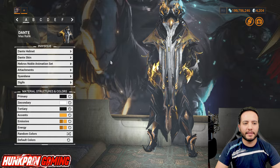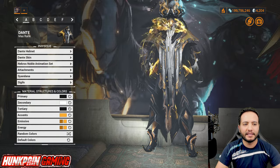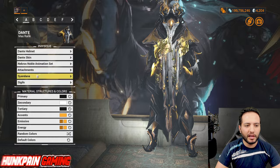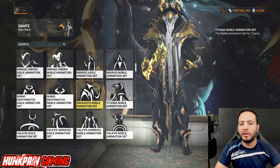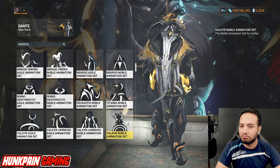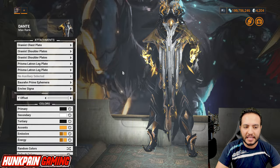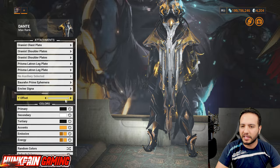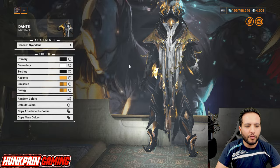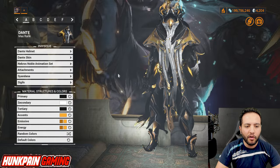For Model A: the Dante helmet — pick whichever you prefer, I prefer the bearded Dante. Dante skin is the only one available. Necros Noble animation set — switch it depending on your favorite setup. Attachments: Oranista chest plate, or any shoulders, Prisma Latron legs, and Bohran Prime ephemera. In-Vine signa at maximum, and Sindana — the Rain Coal Sindana, his signature Sindana.